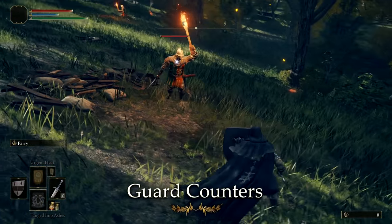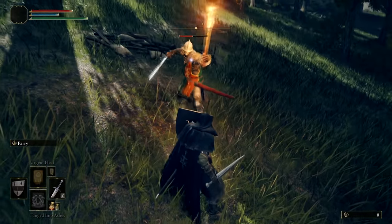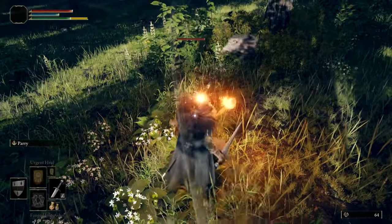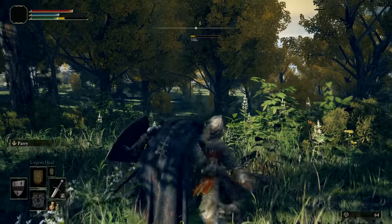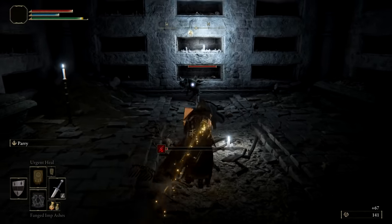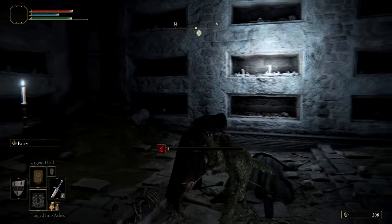A new way to deal damage in Elden Ring is with guard counters, which are a core part of Elden Ring's combat and essentially allow you to weaponize your own defense. Shortly after successfully blocking an attack, you can retaliate by tapping R2 and performing a guard counter attack. These counters are extremely powerful — if you recognize an opportunity to safely perform one, you should, as they deal great damage.